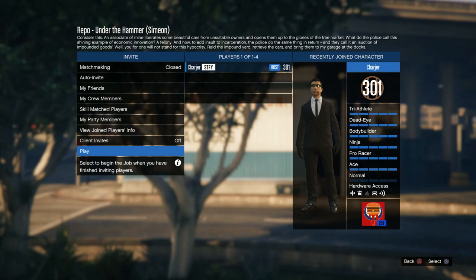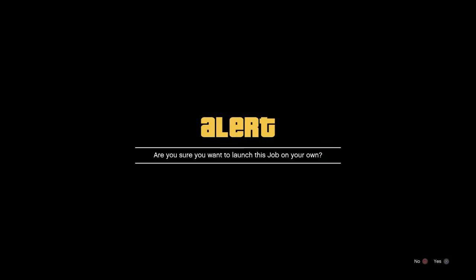Hey guys, it's Charger here with a Grand Theft Auto Online video. For this one I'll be doing a contact mission titled 'Repo Under the Hammer.' Like all the other repo missions, this one's from Simeon, so you can go in with a max of four people, but I'll be going in solo. Let's see what I gotta do for this one.